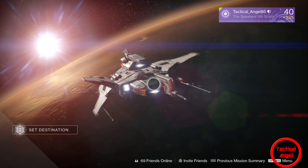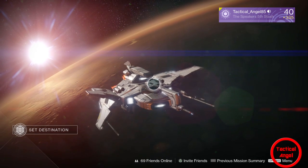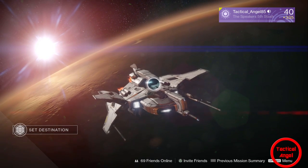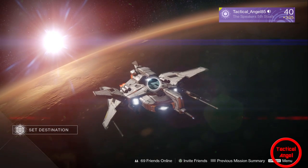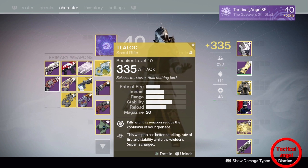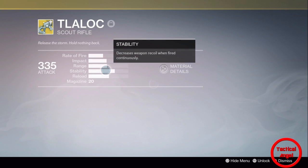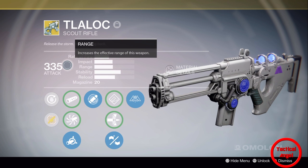What's going on everybody, it's that Divine Assassin Tactical Angel back with another gun review for Destiny. This time I'm reviewing a hidden gem, one of the monsters, top tier weapon in my opinion. The weapon I'm talking about is the warlock-exclusive Tlaloc scout rifle. It's an exotic scout rifle you can get specifically for the warlock.